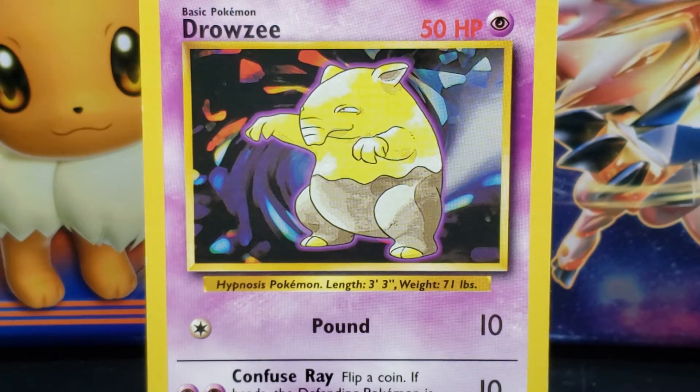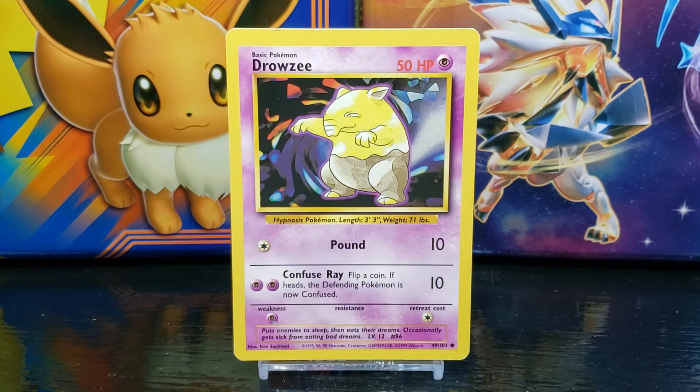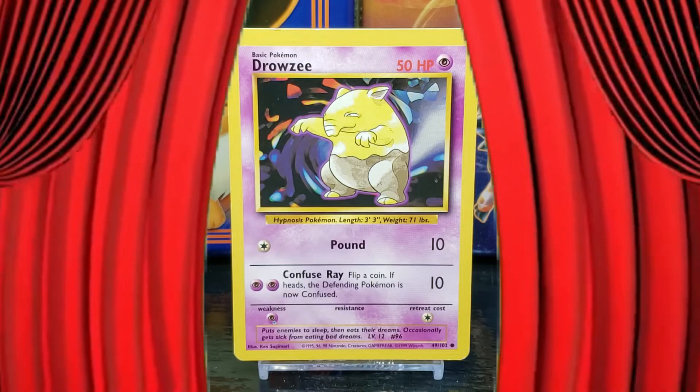And there you go — that about wraps up our up-close look at the Pokemon card Drowzee from Base Set Unlimited. Stay tuned for the next card in this Card Vault series, presented by the Nerd Realm.